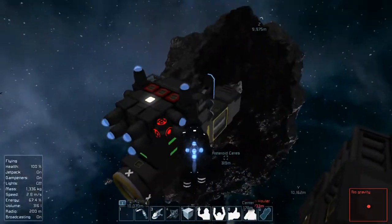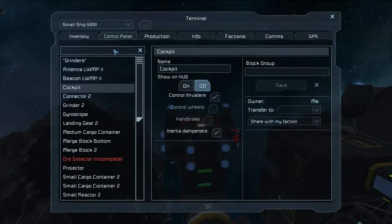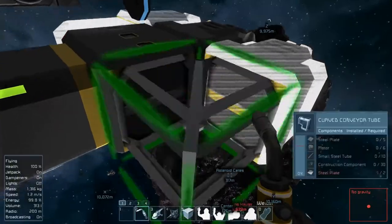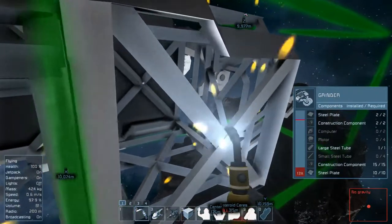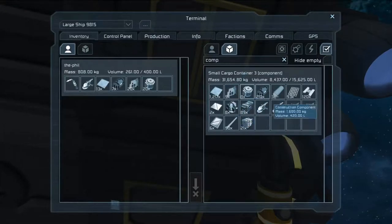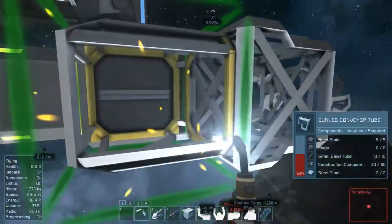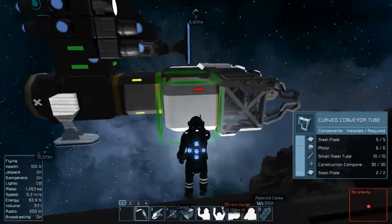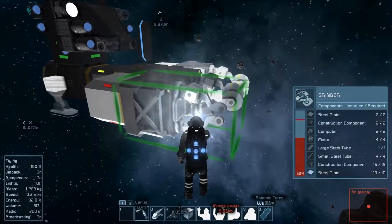Perfect — it's looking pretty good! Let's jump back into this cockpit, get to the terminal, flip this projector back on, and we should be able to finish up these pieces. Tag these two on to get this side done first. Getting a little bit low on the motors and computers — might have to make a couple more. We'll see. Almost done with this grinder.